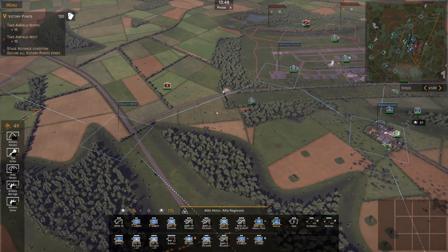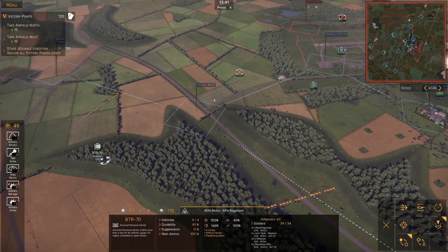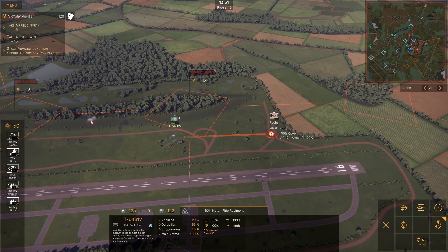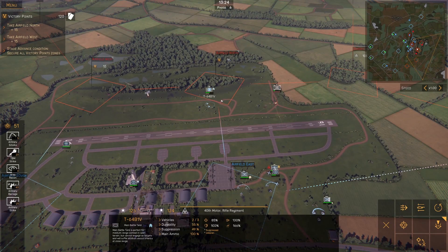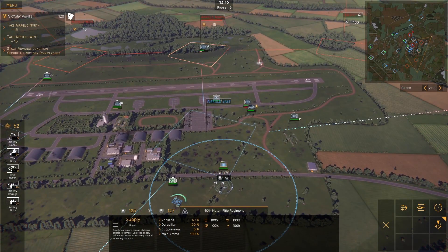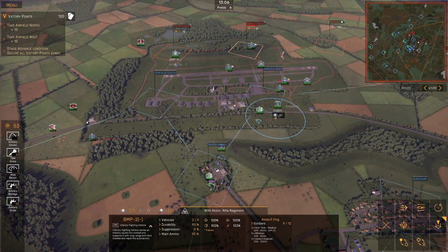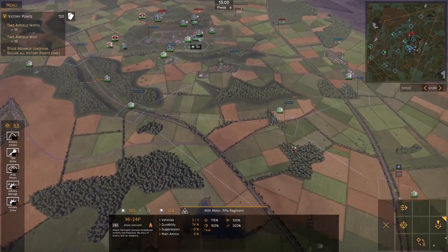Now let's hit these Jaeger forces here. We'll be conducting a pincer move on this right side as soon as we split them down the middle. Enemy vehicles advancing — engaging infantry across the field. T-64s fall back for supply, give ourselves a little bit of breathing room. We've got units on the right side and left side too. Choppers are out of ammunition — we're actually going to have them go back. There's an anti-aircraft weapon on the left side and tanks are going to have to fall back.